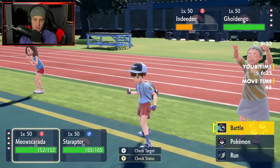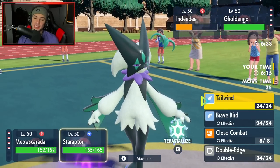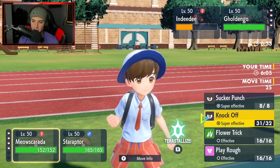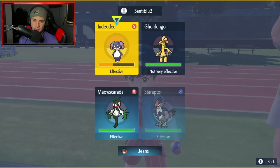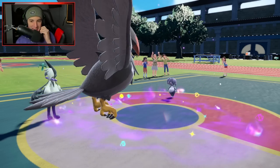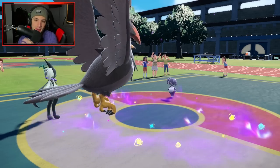I think I have to Knock Off the Gholdengo. Even if it Tera Steel's, I could predict it. I don't think we need Tailwind up — a lot of his Pokemon are slow, so wasting a turn isn't really going to do much. I'm just going to stick with the Knock Off in the Gholdengo slot and go into a straight Brave Bird to finish off Indeedee. He does not Tera the Gholdengo — GG, this match is over. Not Tera'd, and a bad lead from our opponent's side. That is how we get this video started!